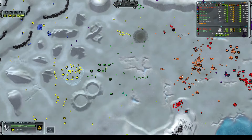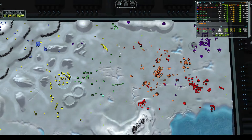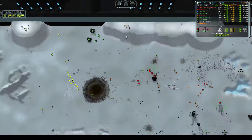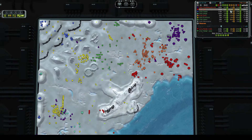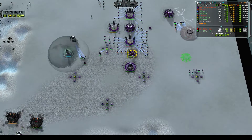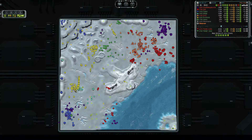It looks like it's going to take out that T2 mass extractor from Megatron and do a little bit of damage to his eco, but Megatron is doing fine — he's got a bunch of T3 mexes in his base, T3 and T2. So he's not completely developed yet but he is getting there.